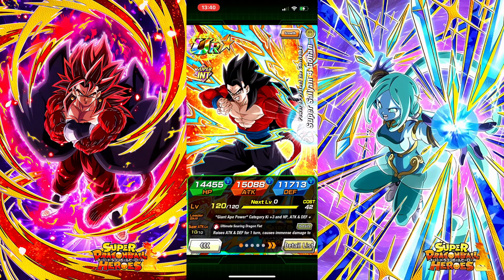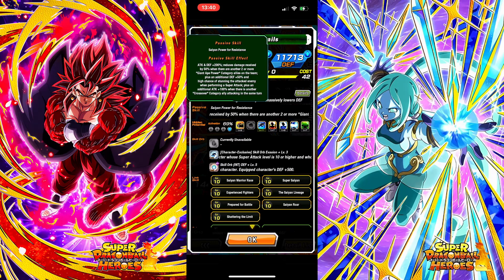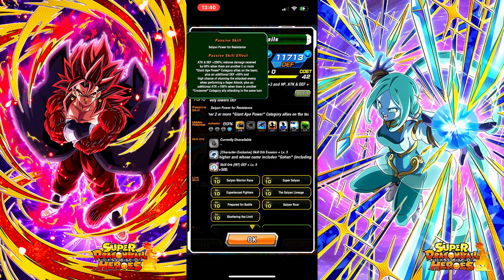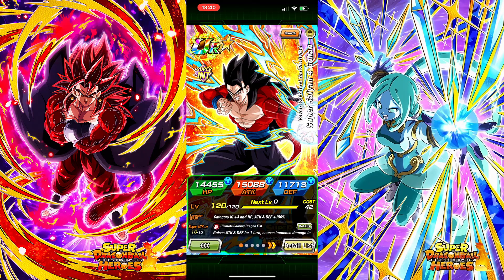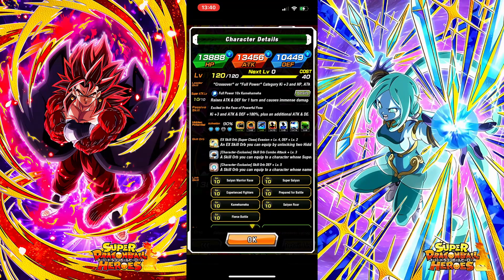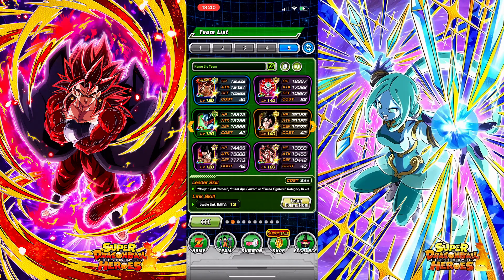Then we got Gohan right here, who has damage reduction so long as there are two or more giant ape category units — which there are. Really good defensive unit. And then we got this last guy who might fill in for us. I only brought him because he's 90% level 10 links. I know I'm slacking on getting those level 10 links, but without further ado, let's jump into the event.